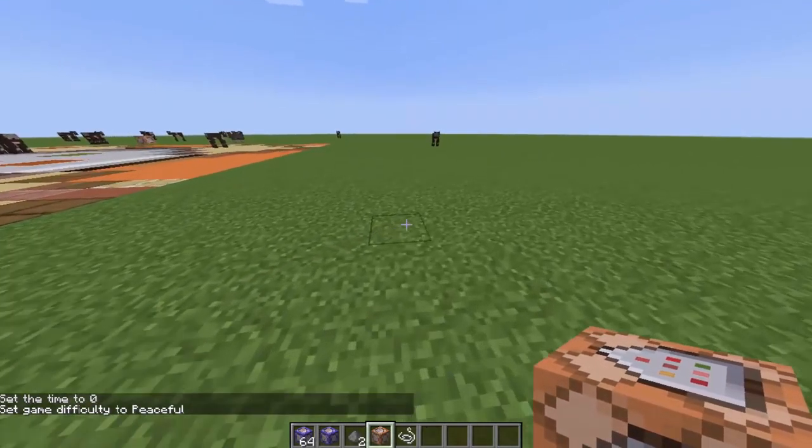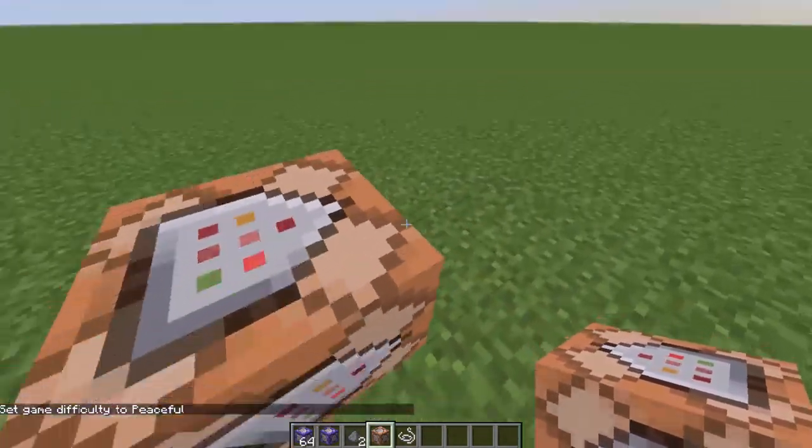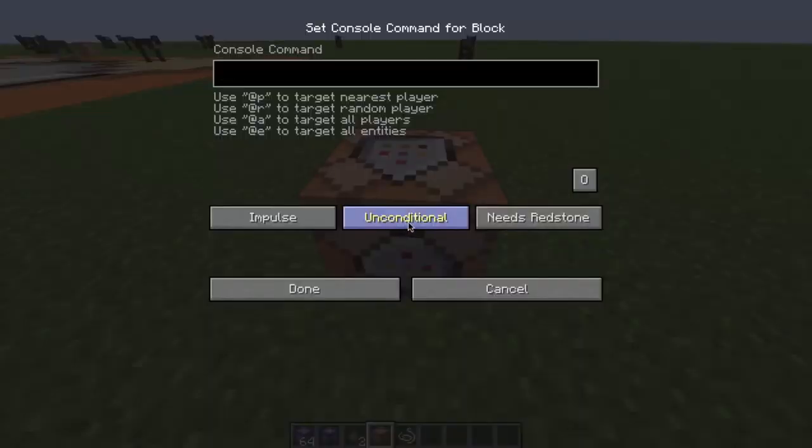All right, we have got ourselves a command block. We're going to right-click and place it down. Notice there's a little arrow — this is pointing direction, indicating which way it's going, and we'll do more with that in another video. If we right-click it, it gives you the command line right there. This is just like hitting slash or T, and you can Tab in here too.